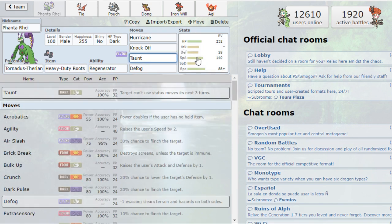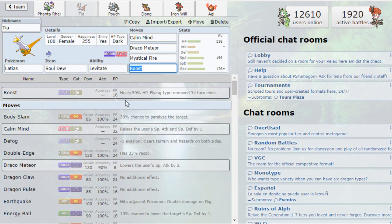I opted to run Taunt on Tornadus — if Manaphy tries to use it as setup fodder, Taunt prevents Tail Glow. It also shuts down Ferrothorn and Krookodile, stopping Stealth Rocks and status moves. I changed Toxic to Defog last minute before the match, since that opened up offensive options for Rotom-Heat and Latias.